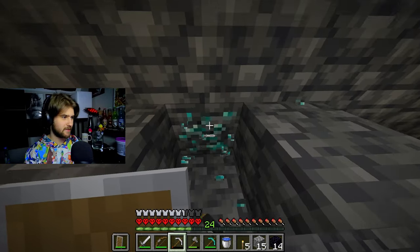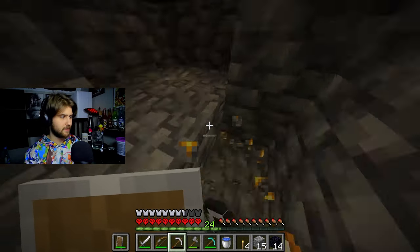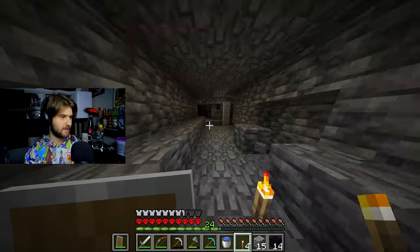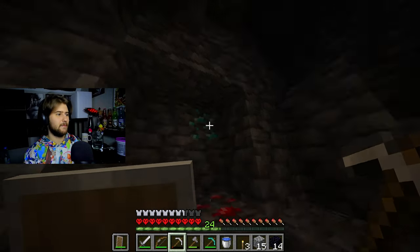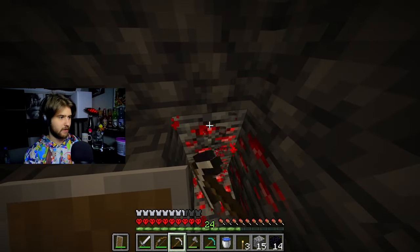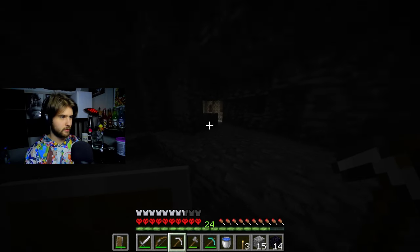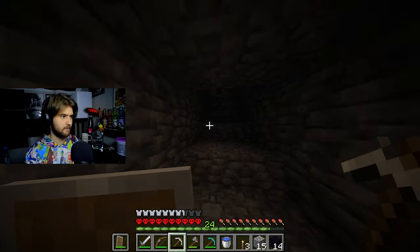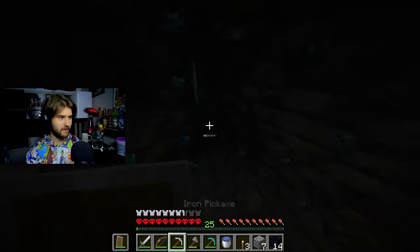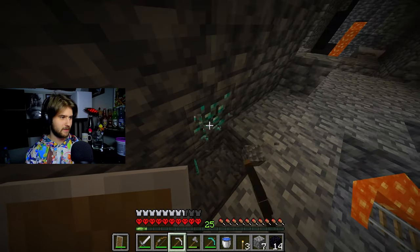We got some more diamonds — I was just about to run past you. That's three, and we got a fourth. I should probably start slowing my roll down here so that way I don't accidentally mine all the diamonds. I do want to come back once I get a Fortune 3 pickaxe, because we are gonna be swimming in them. Oh my god, we got more — this is like a loot magnet right here. I do want to start making my way out of here. I do not want to die because I'm in a cave right now.